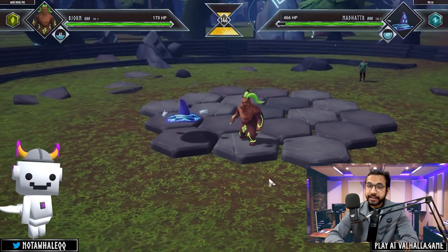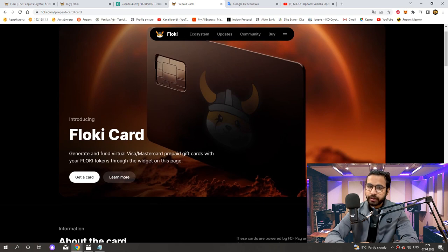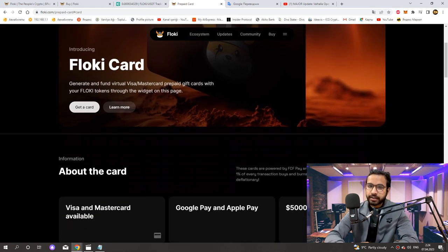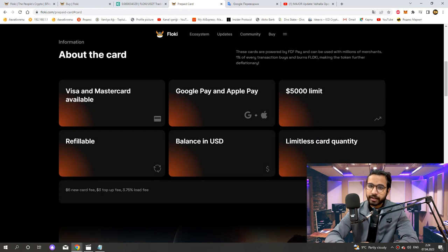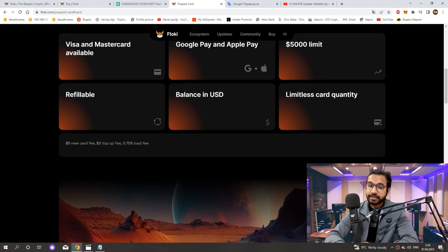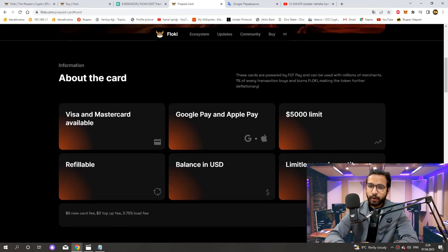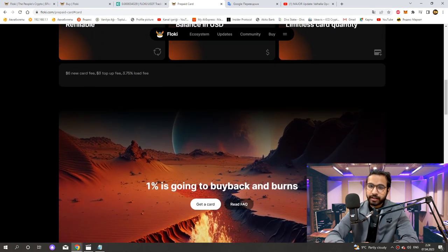Now let's take a look at the latest news of Floki: the Floki debit card. Click here for a more detailed view. With the Floki card, you can generate and fund virtual Visa and MasterCard prepaid gift cards with your Floki tokens through the widget on this page. Visa and MasterCard are available, as well as Google Pay and Apple Pay, with a $5,000 limit, refillable balance in USD, and limitless card quantity. These cards are powered by FCFP and can be used with millions of merchants. 1% of every transaction buys and burns Floki, making the token further deflationary. There is a $6 new card fee, a $3 top-up fee, and a 3.75% load fee — with 1% going to buy back and burn.